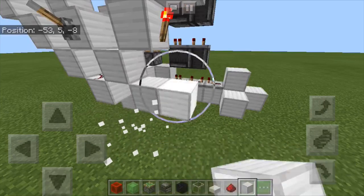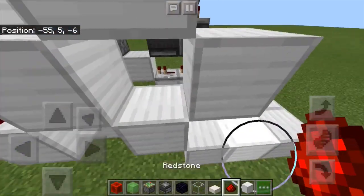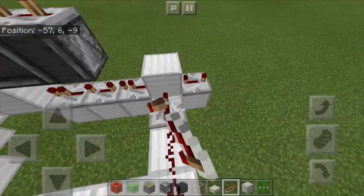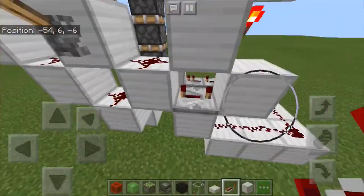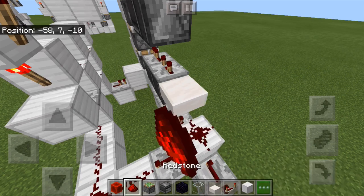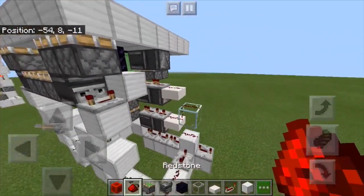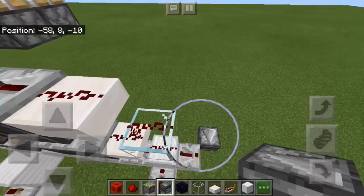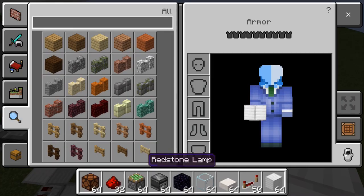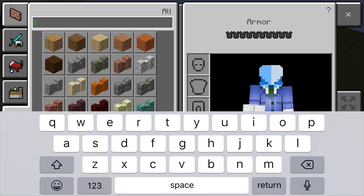Then start preparing this area. Put normal blocks like that, dust there, there. Then get out your repeaters: one on four ticks there, another one on four ticks there, and then another one on four ticks there. Now slab, get out your dust — put the dust there and there, there. Then just do this pattern like I've done. Now put an observer there. Redstone lamp on top of it.